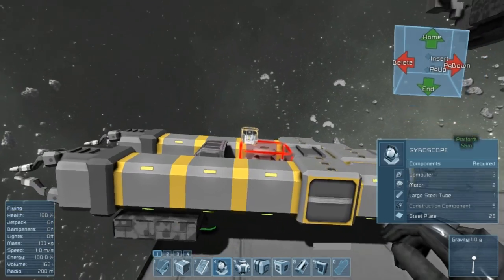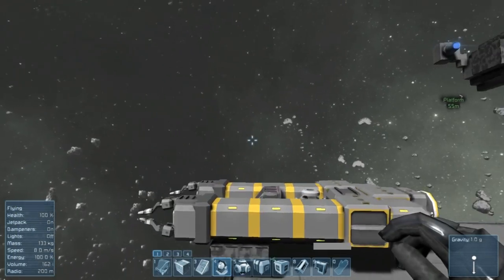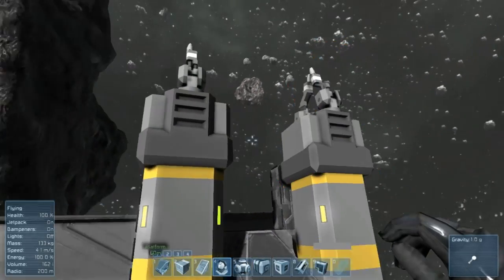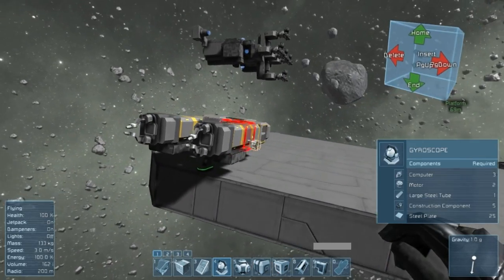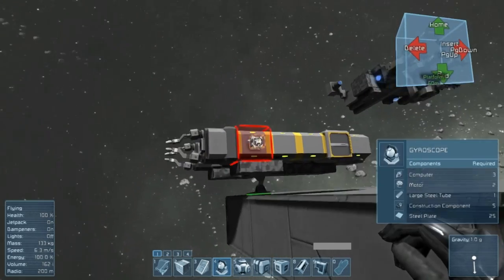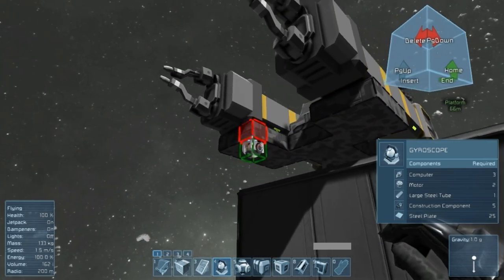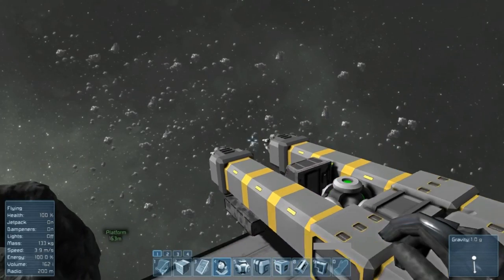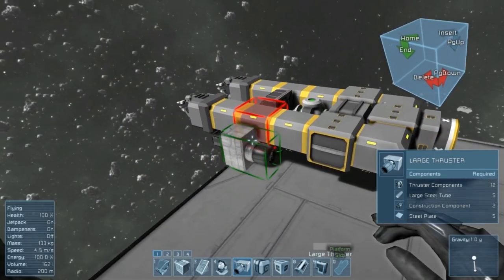Now we need thrust, and it's probably going to take me a little bit to work it out. The good news is that for a small ship this is going to be interchangeable — I can do two ships exactly like this, one for grinding and one for welding. For a grinding ship I would probably put conveyors in that space there, not have this here, and drop down grinders on the top of it. Let me work out the thrusters and show you what I come up with.